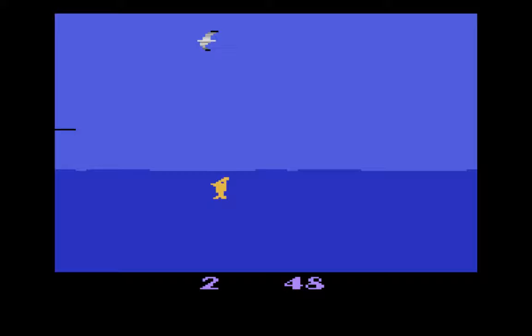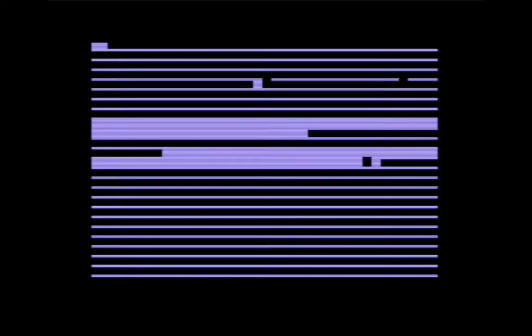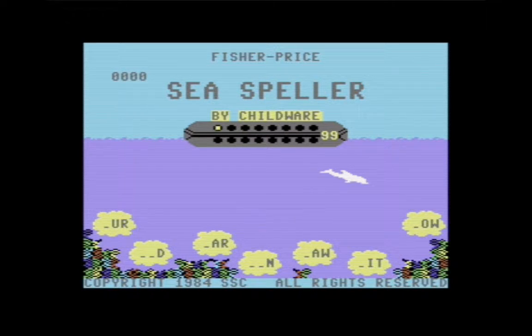We're moving on to the Commodore 64, which technically is in the next generation. On the Commodore we're going to look first at a game called C Speller. It's a pseudo-educational game and luckily it loads pretty quickly. Commodore 64 games could come on tape or floppy disk and sometimes loading from that medium into RAM could take a very long time.